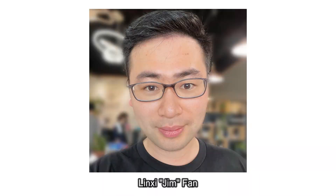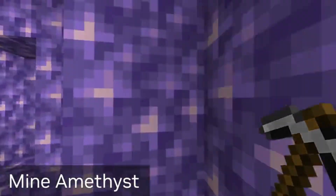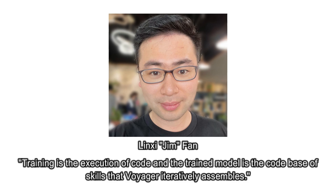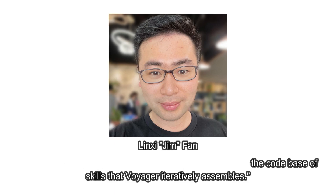In the words of NVIDIA researcher Jim Phan, who played an integral advisory role in this project, training is the execution of code, and the trained model is the code base of skills that Voyager iteratively assembles.